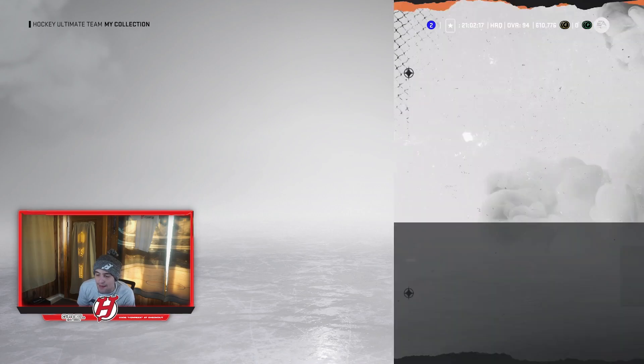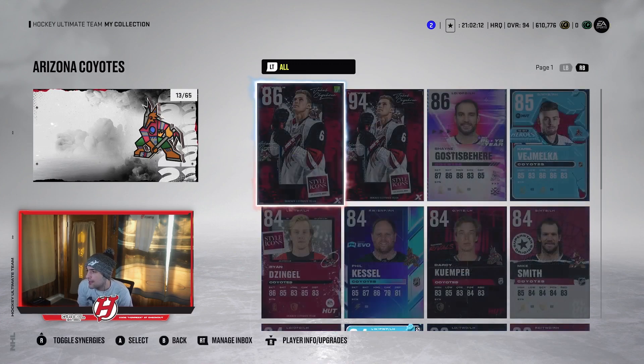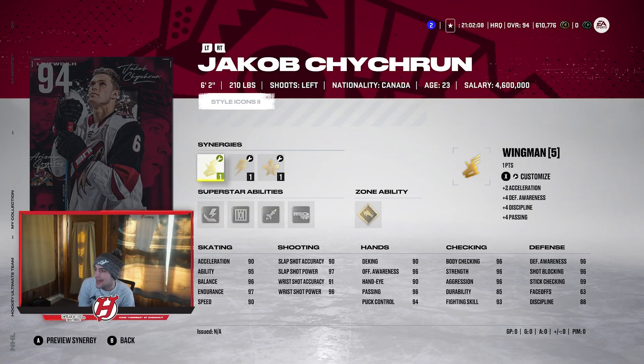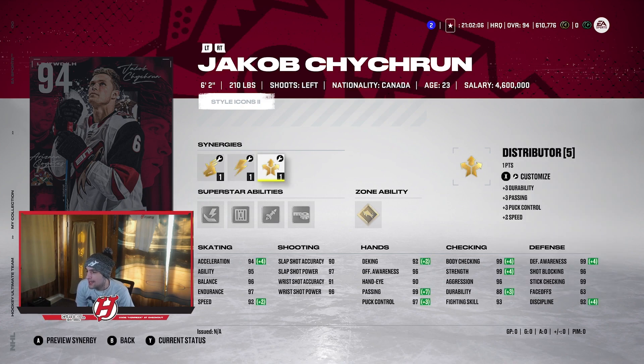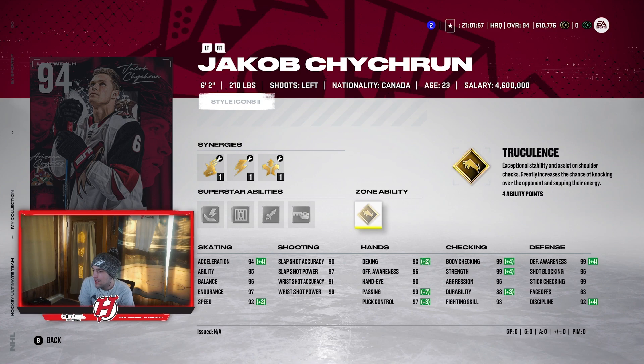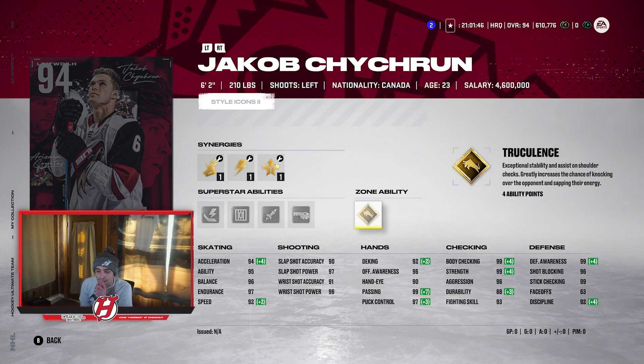One more left-handed D-man I almost forgot — Jacob Chychrun, just came out, 94 overall. Very good card, 6'2", 210. He's got really good synergies — all three skating synergies. 94 acceleration and 92 speed, great shot. He also has Shutdown and Gold Chychrun, which is really awesome. Shot stats: 90, 97, 91, and 96. Defensive stats: 99, 96, 99. Checking is great with 99 and 99 as well. Chychrun is absolutely unreal.